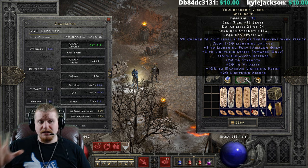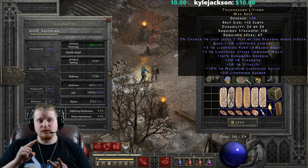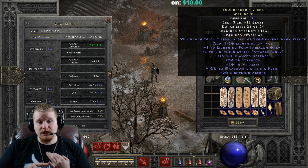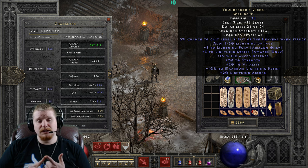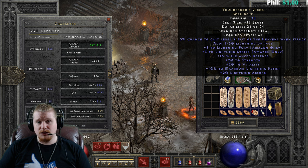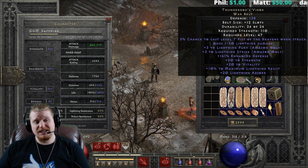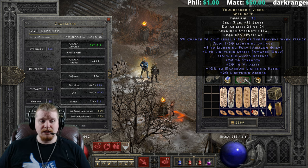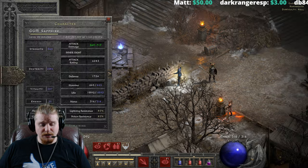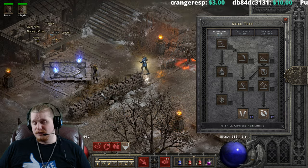When you take the belt in as a whole, it really has a lot going on: really nice defense, really nice lightning resistance with an increase to cap, really nice lightning absorption, a nice plus to strength to help with equipment, a nice bonus to vitality to increase your life, and a little extra lightning damage both on hit and when struck. And if you're a Javazon, the plus three Lightning Fury and plus three Lightning Strike can be very effective. And if you're not a Javazon, you can still utilize Lightning Fury just by having this belt on, which is absolutely amazing.